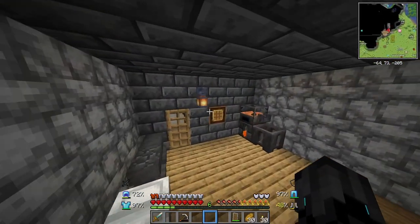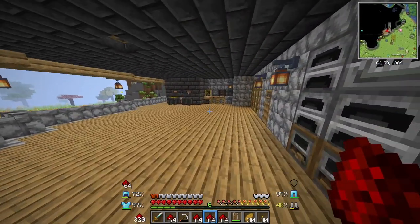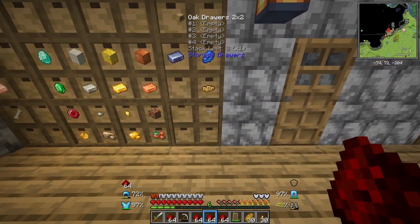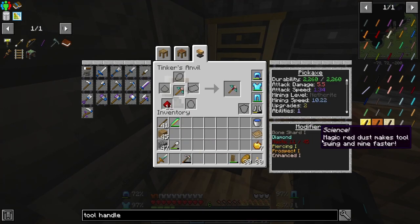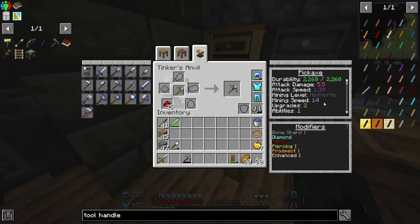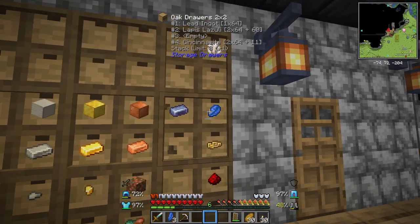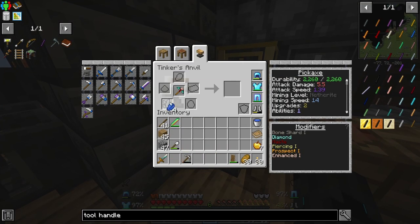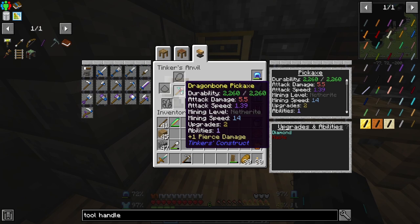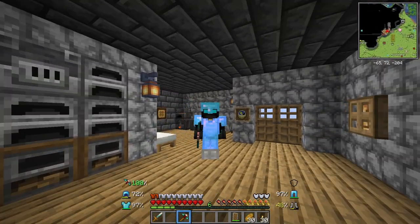With Tinkers' Construct, I believe you can add Redstone and Lapis as well — Lapis for fortune, Redstone for efficiency. Haste — it does increase the mining speed and uses one upgrade. 45 Redstone: mining speed from 9 to 14. Yes please. So we have two more upgrades. I believe you can use Lapis for fortune, but that must be different now. I don't know what else to add to this pickaxe, but safe to say our iron pickaxe is now officially retired. Look at this thing — it looks cool.